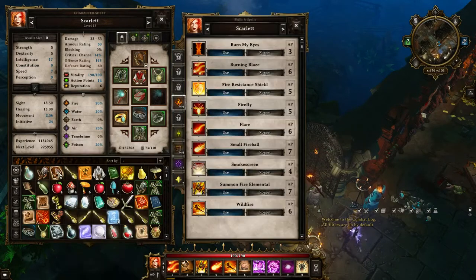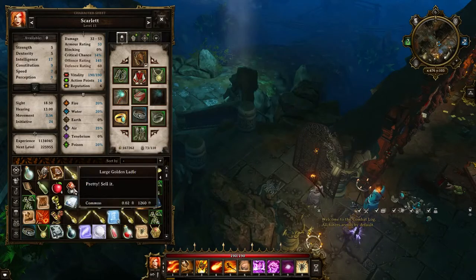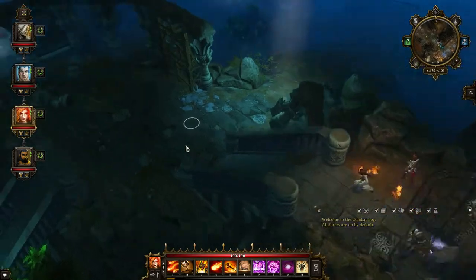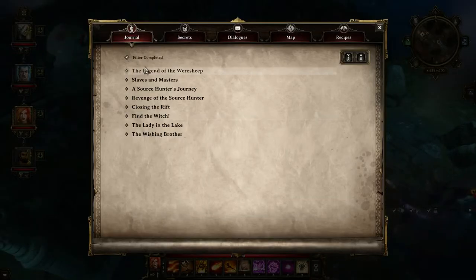Someone's bloodsword might be good. The only good thing about it is that it can attack potentially up to 3 to 4 times, but other than that it's pretty weak. But anyway, let's go ahead — I think we need to finish the imp quest. Yep, so we're gonna do that.